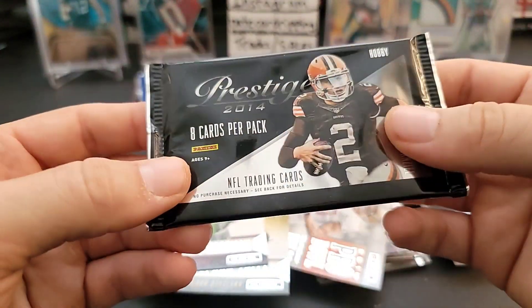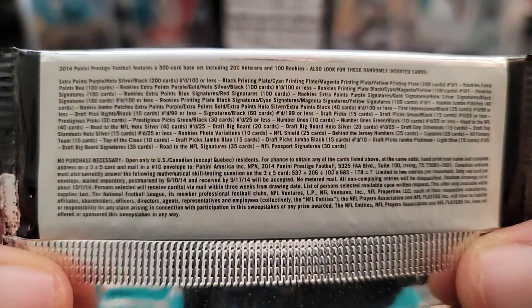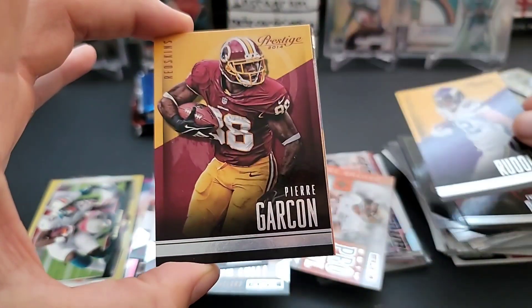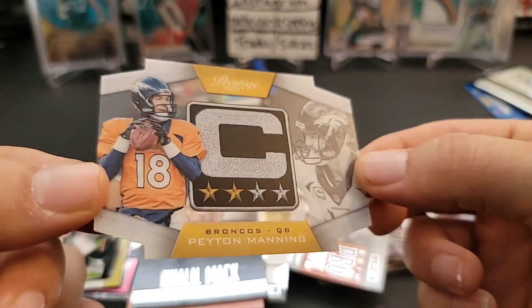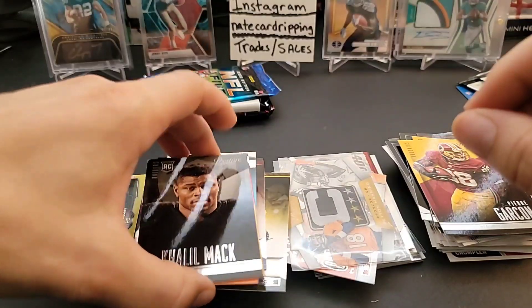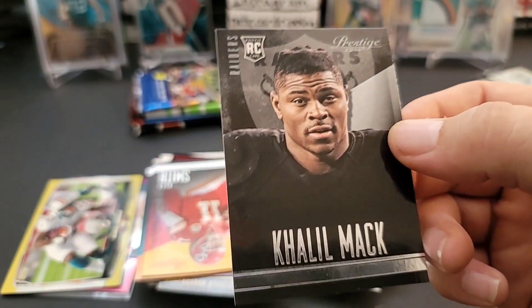2014 Prestige hobby pack - I think it's like 2 to 4 autos or mems per box, usually two autos and two mems. We might have a die cut or something in here. Davante Davis, Kyle Rudolph, Pierre Garcon. I really like these inserts, they're cool - Peyton Manning Captain's Acetate insert card, just really cool looking. And nice - we got a Khalil Mack rookie! Prestige Khalil Mack rookie - good rookie right there.